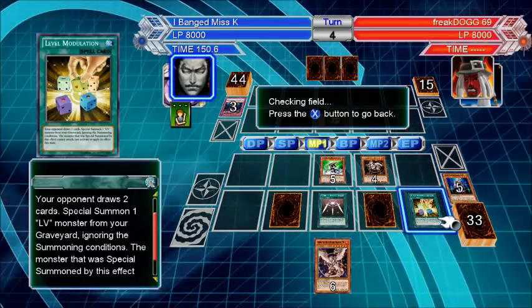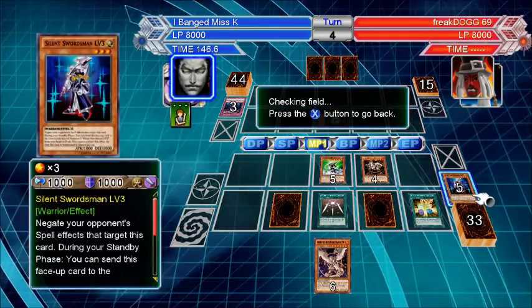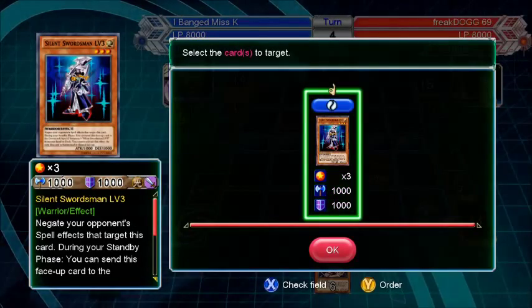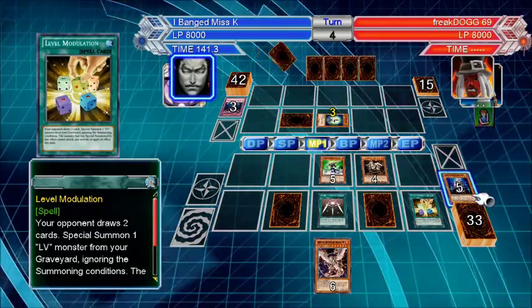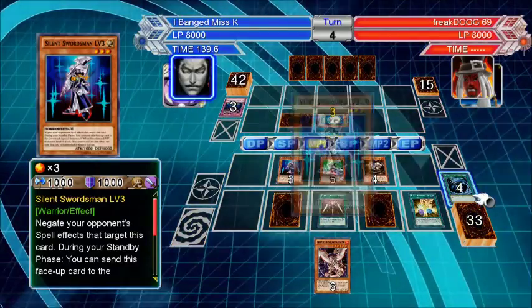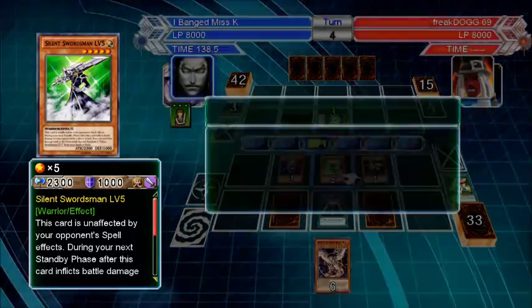Special summon one level monster from the graveyard ignoring the summoning conditions. There is a level monster in the graveyard, but I can only summon Silent Swordsman. I have no idea why. Maybe that card has a 'cannot be special summoned' clause or something.